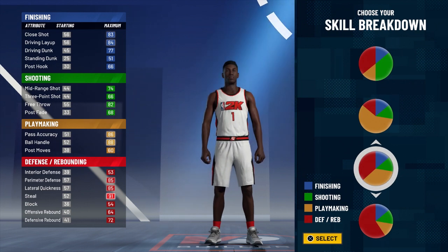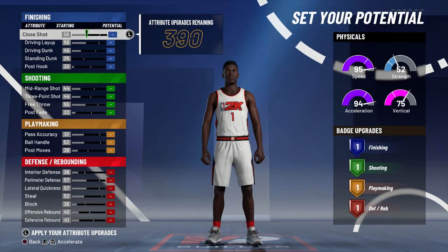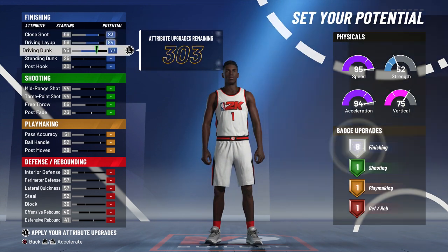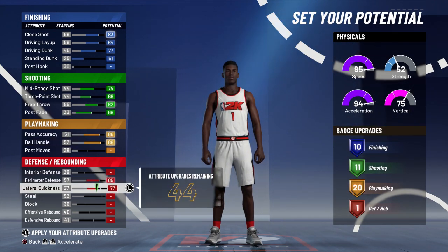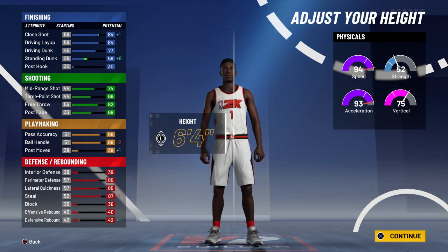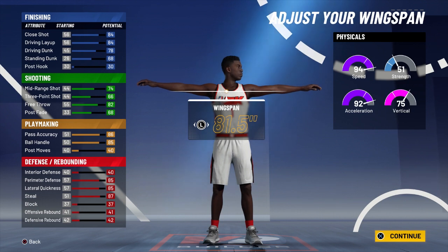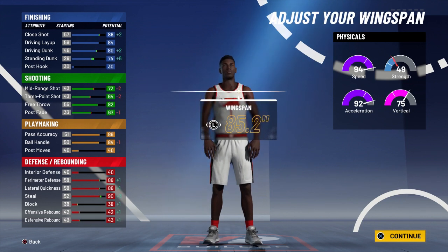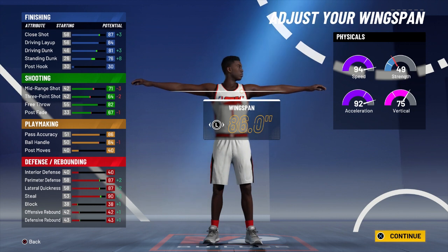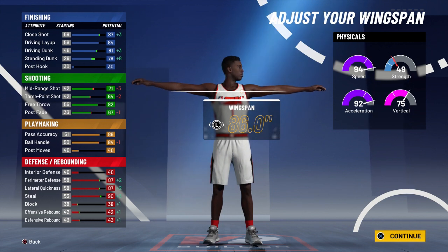Off rip, you don't see 85 driving dunk anymore. You may think, does that mean they're nerfed? No. This may not be the best way to make this build yet — we will find out eventually when we have more time. But let's do a rough draft version of this build. I want to show y'all something new that I noticed off rip. Look at the driving dunk. We used to lower the wing and the driving dunk would go down. But this time, when you max the wing, the driving dunk goes up. That is something that's brand new — when you max your wing, you increase dunk and you don't lose that much ball handle. It's making wingspans actually relevant. Long wingspans may be a move this year.